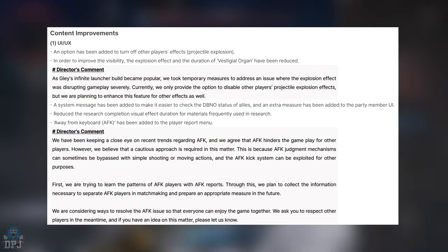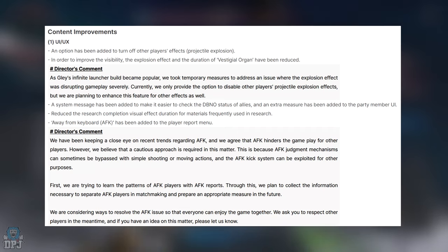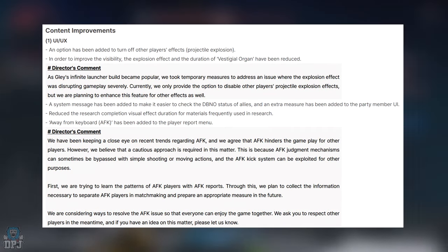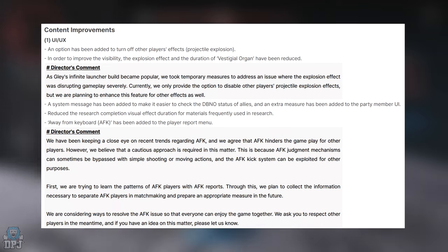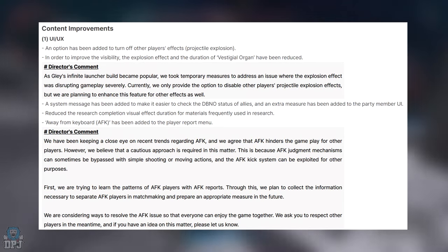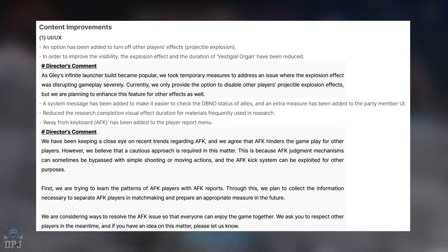Onto content improvements — UI and UX. An option has been added to turn off other players' effects, basically their projectile explosions. That's actually pretty cool because sometimes when fighting void bosses and seeing explosions everywhere, you can't see the weak point anymore. This is a great addition.